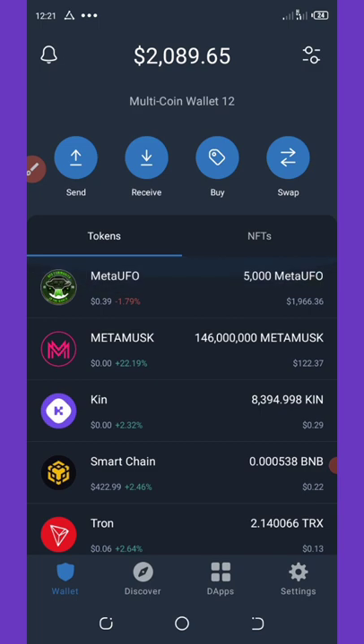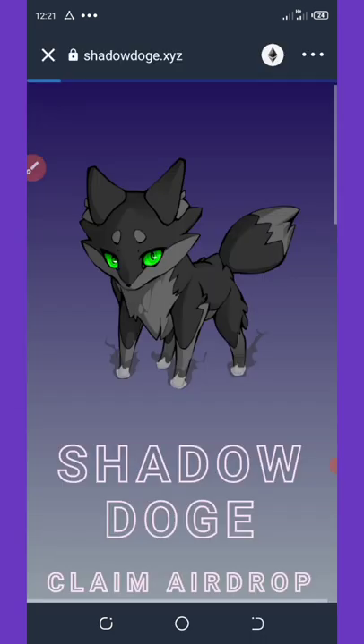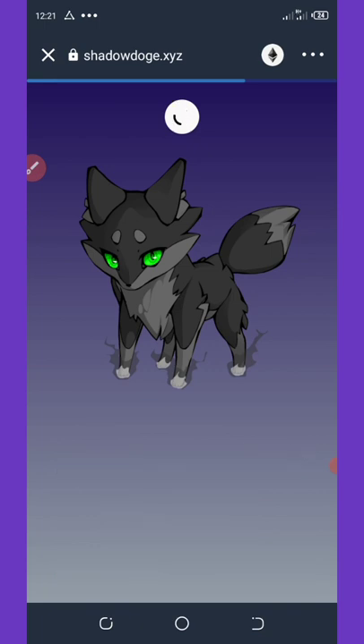Once you get to your Trust Wallet, click on the browser at the bottom section of your mobile phone, and paste the address you copied. Paste it there and then wait for it to load.